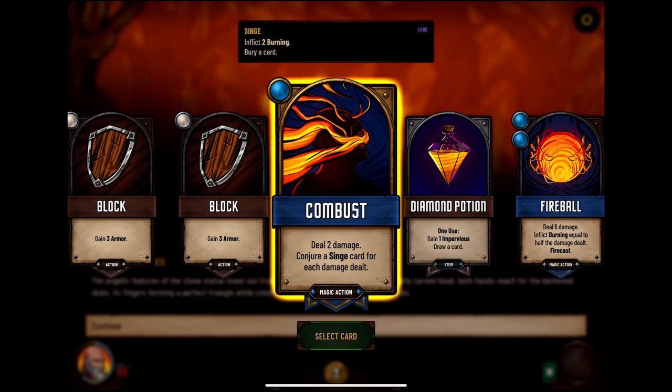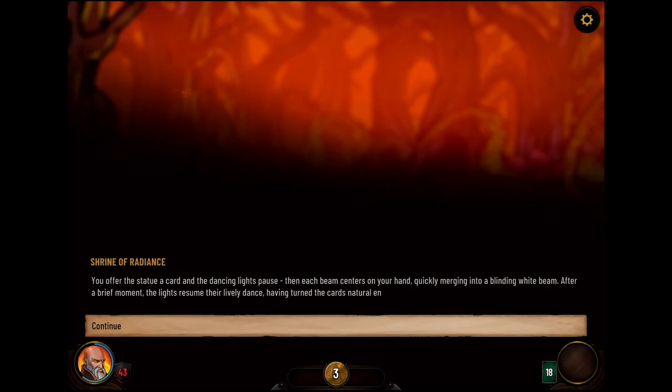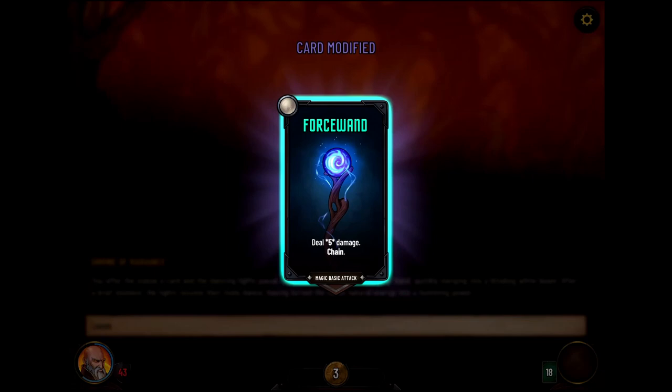We don't know exactly what this'll do, so let's try it on a Force Wand and see if it upgrades. You offer the statue a card and the dancing lights pause, then each beam centers on your hand, quickly merging into a blinding white beam. After a brief moment, the lights resume their lively dance, having turned the card's natural energy to a humming power. Oh, it does upgrade! So it's like infinite upgrades, and our base cards seem to do pretty well at upgrading.